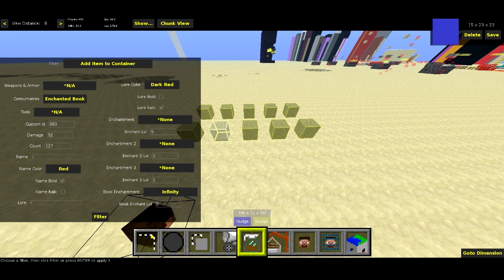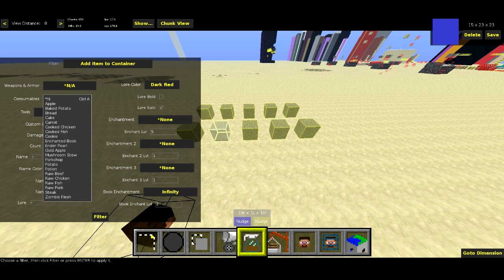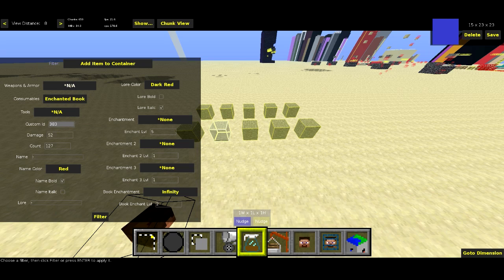You can basically specify a lot of different stuff. There are three categories at the top: weapons and armor, consumables, and tools. You can also put a custom ID — this helps you pick your ID in case you don't have all the item IDs memorized. So if you want, say, an enchanted book, you would select this. If you select something from one of these three menus at the top, it'll overwrite the custom ID. The damage value and count are pretty obvious — damage value covers things like how much a tool has been used or for wool what color it is, and count is how many items in the stack. If you leave the name field empty or put a dash it won't put a custom name, but you can put in a custom name, custom color, and lore.